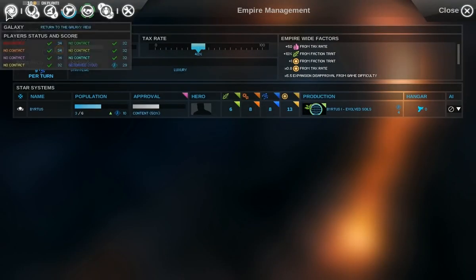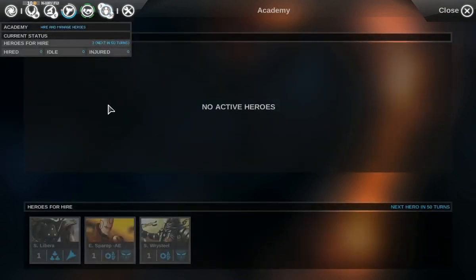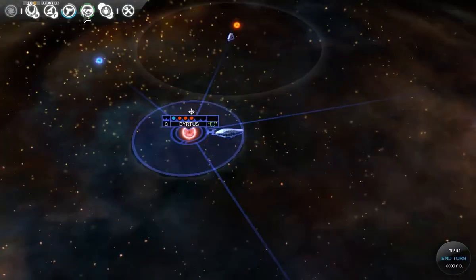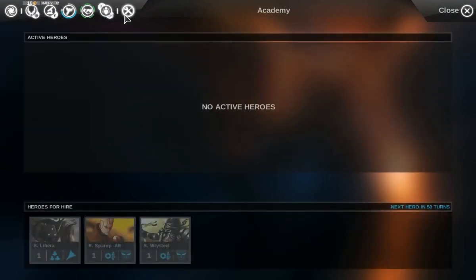We'll explain all the tabs real quick. This is a quick synopsis of your empire. This is a summary of the relative scores of all the empires — I didn't start with any technology so I'm ranked last now, but that will change soon. The research tab you've already seen me look at briefly. Diplomacy we can't engage in now because we don't know anyone. This lets us view our different fleets and design new ship designs. And the hero screen is what we're on now.